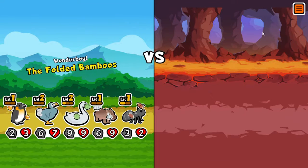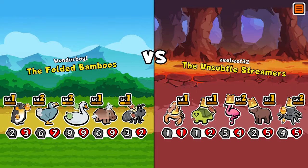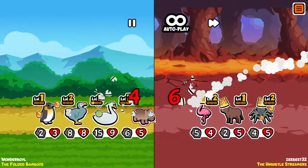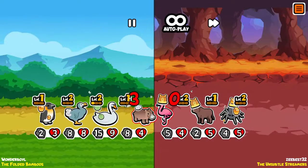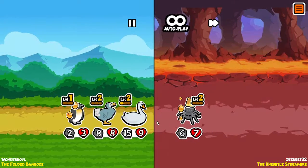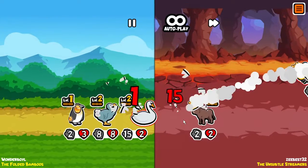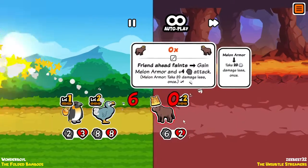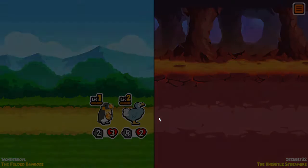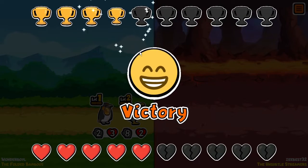The Folded Bamboos — nice lava background. That scorpion — rest in peace, my ant. The hippo is going to — this is a pretty good team for the hippo actually. That ox is going to cause problems. Luckily he's going to die right there. That spider... we got a bee and we got another ox. The dodo took care of it. We've got a pretty strong team. Seems like we're actually doing damage.